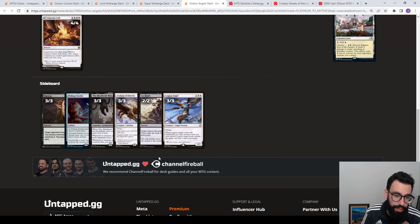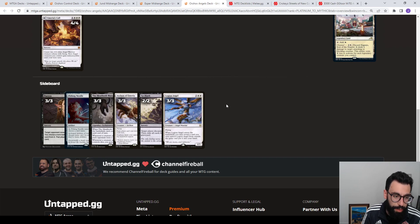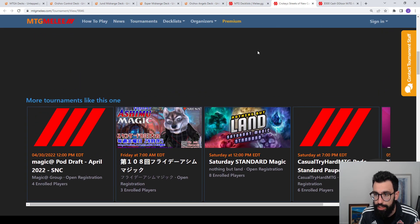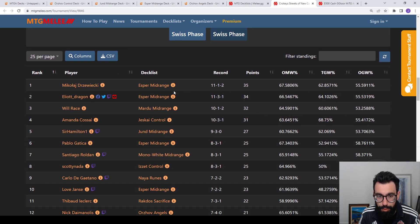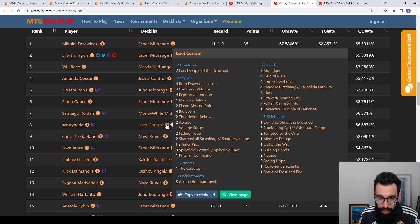The sideboard for Angels has a similar package: Archon of Emeria, Meathook Massacre, and Spelltithe Enforcer for control matchups. There are a couple of big tournaments this weekend. Kroki's tournament had 257 players. There was a Mono White Midrange shell, Izzet Control with land destruction and Arcane Bombardment — some cool decks. I'll link these so you can take a look.